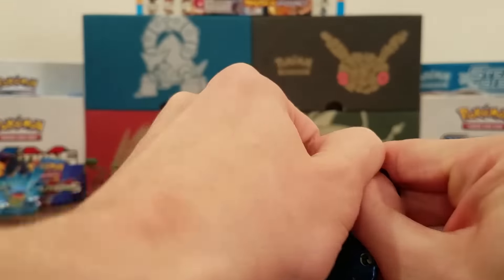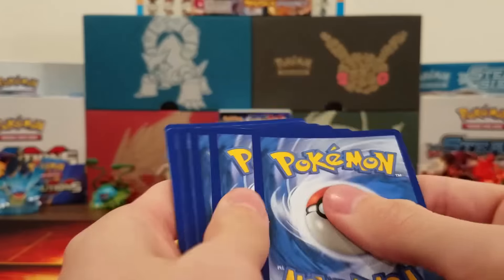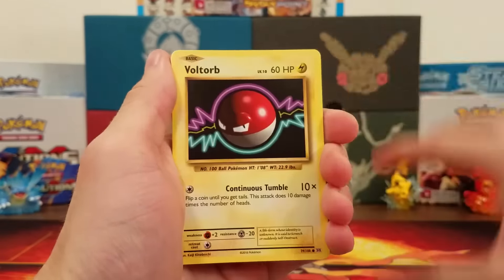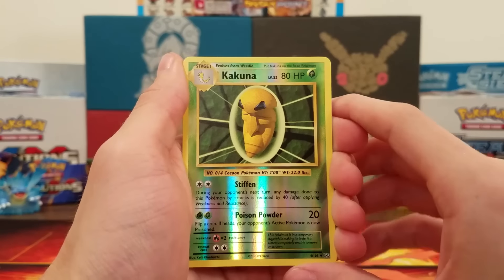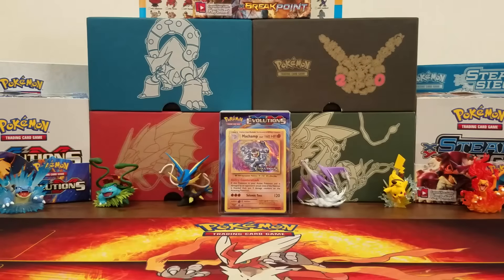Here is the Raichu pack. We'll do the card trick once again, hopefully we can pull something special. We got ourselves a Seel, Poliwag, Tangela, Voltorb, Fairy Energy, Charizard Spirit Link, Super Potion, Machoke, Kakuna Reverse, and the rare is a Dewgong. I swear that card is so common, especially when I saw it in my booster box.